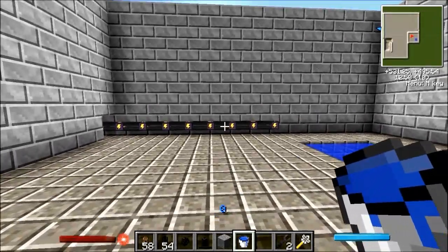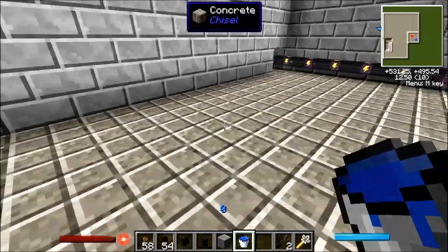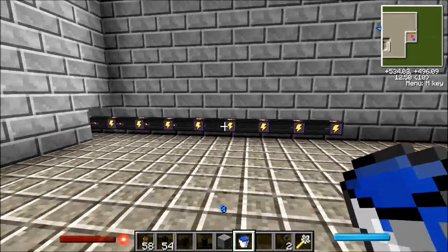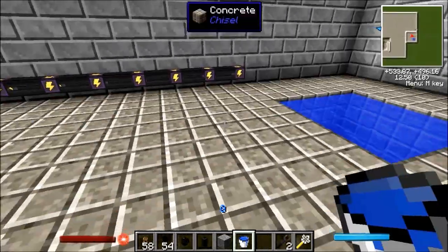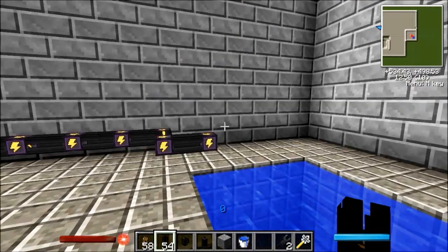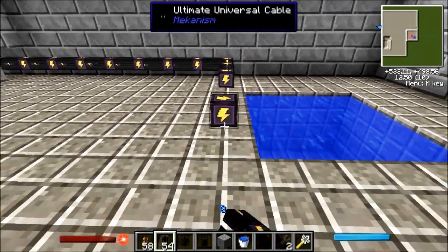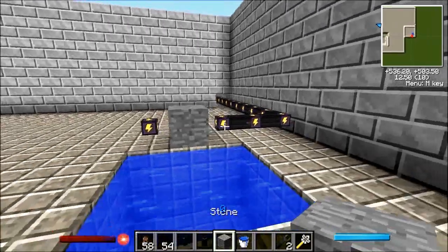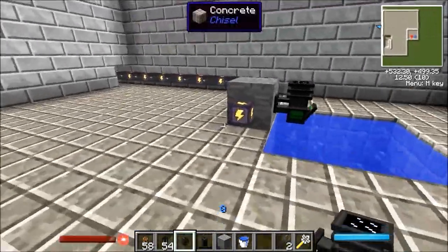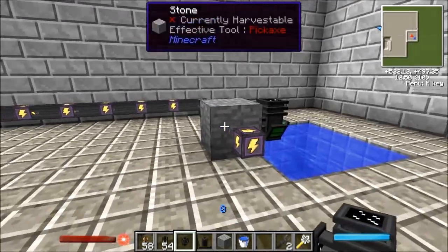First off you're going to need some kind of power. I've got a generator downstairs which is wired all the way up here because it's Panda Labs. I've got some universal cable coming right up, so we need to extend this a tiny bit and stick a block right there.